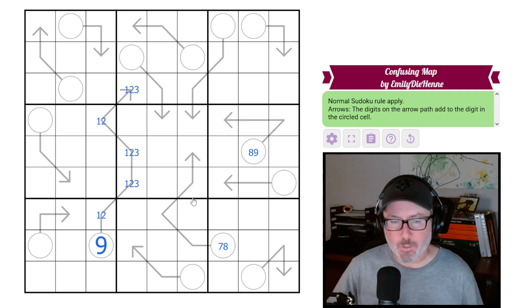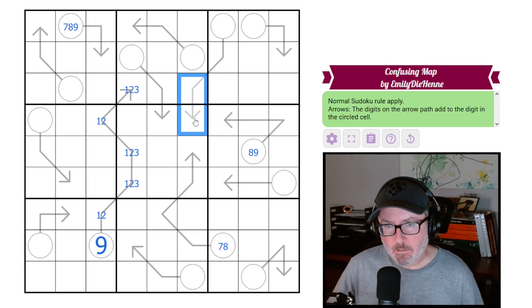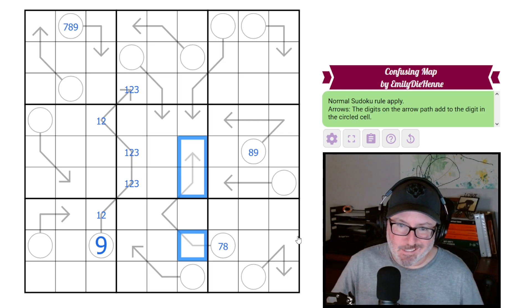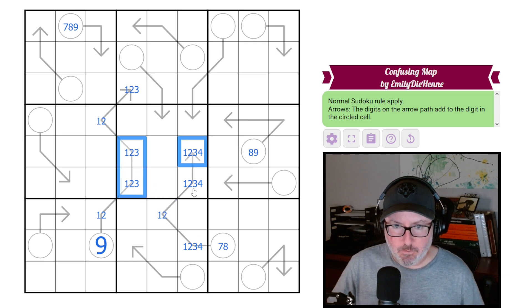Let's look at bare minimums on the other arrows. The bare minimum here is three-four, so the circle is seven, eight, or nine. I think we have a very limited set here — these cells are probably not going to be one and two because down here we need a one-two-three minimum summing to six. If we consider one, two, three, and possibly four on these cells, we could go up to a four, making a one-two-three-four quad here.